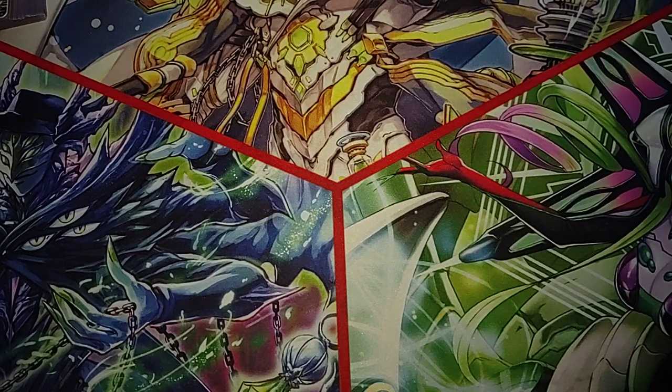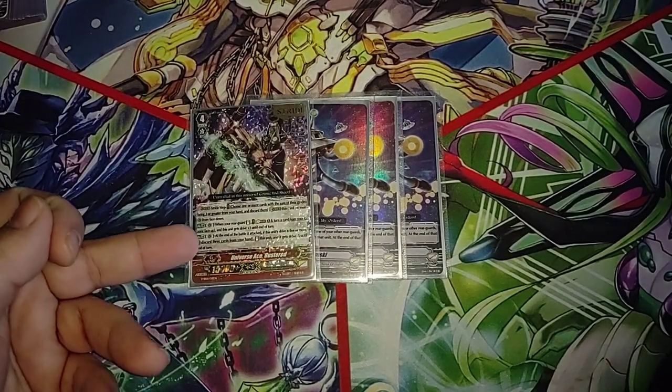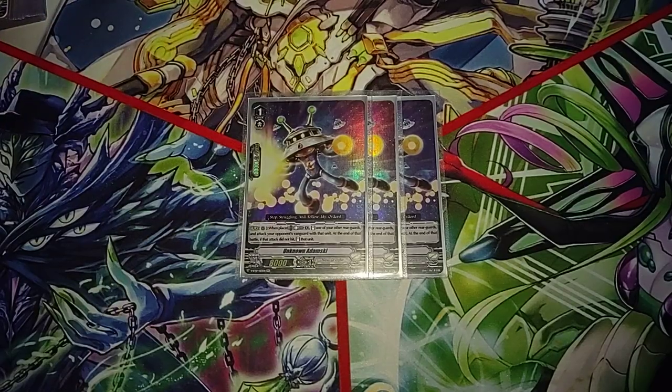Next we run 3 Unknown Adamski. He helps if you don't find your Scarlet Birds and your opponent has given you resources — he's basically mini Azure Dragon on place: you don't draw a card, but you get to stand something and swing with it, and if it doesn't hit it re-stands. That's nice because you can get multiple procs of Bustard off of one counterblast.